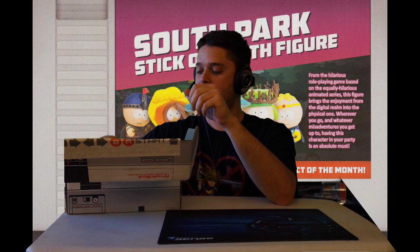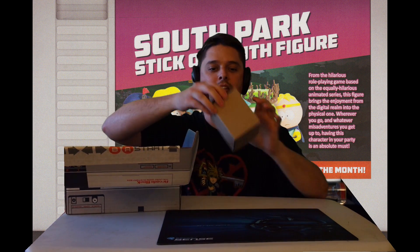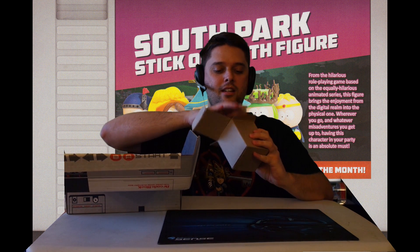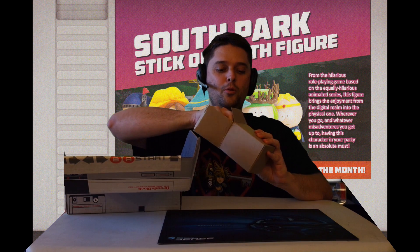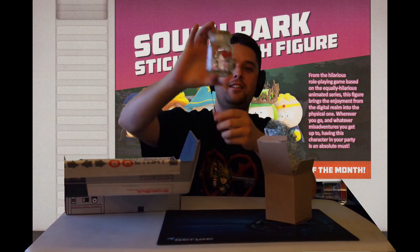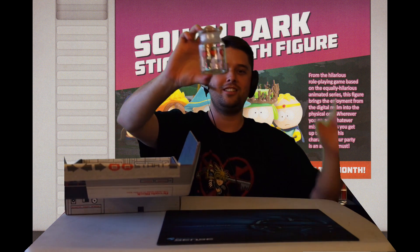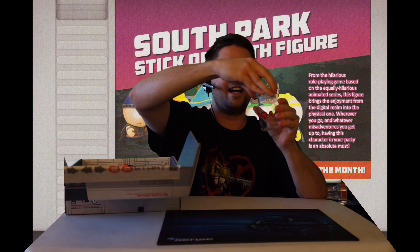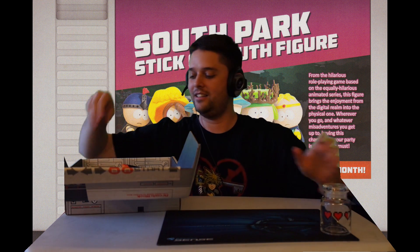Dun-dun-dun-dun-dun-dun-dun-dun! A box! So this box has in it a... Oh, nice. Wait, what is this? It is a... I guess it's like a potion jug. It has two and a half hearts on it. Maybe you can put candies in it. It's a little glass jar. I like that thing. That's cool.